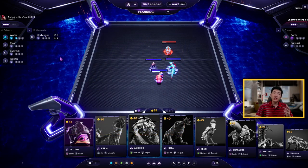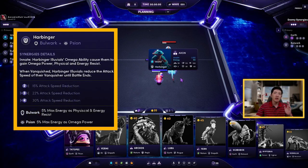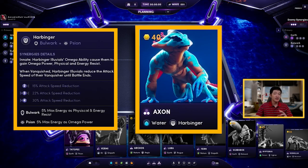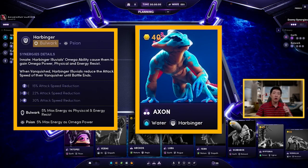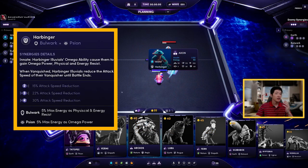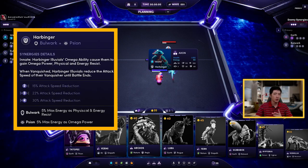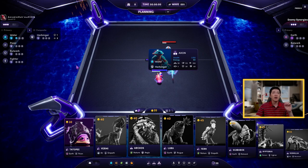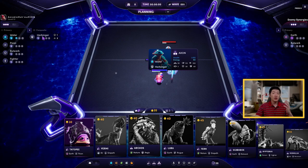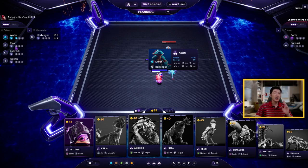You saw the little animation — it means I activated the water synergy. For every primary synergy, the bonuses are activated only if you reach 3, 6, or 9 Illyvions with that synergy. As for composite synergies like Harbinger — which is a mix of Bulwark and Psion — Axon is a Harbinger. This means Axon will count as one Bulwark, one Psion, and one Harbinger. They bring a lot of synergies, which is why stage 3 Illyvions are very expensive but also very powerful. However, stage 2 and stage 3 Illyvions like Axon who benefit from Harbinger will not benefit from Bulwark or Psion directly, even if those are activated.